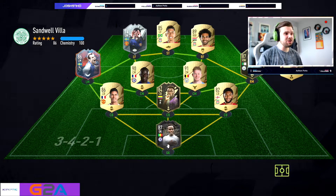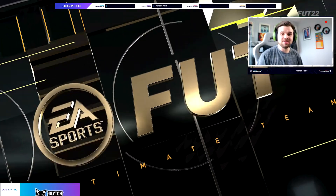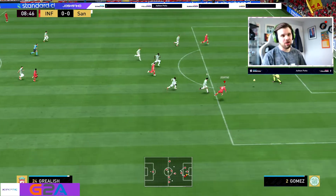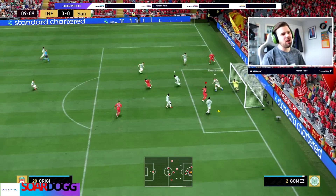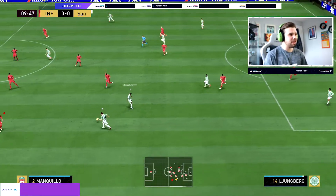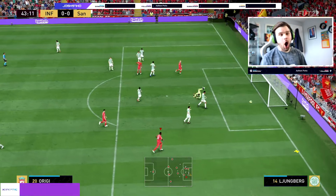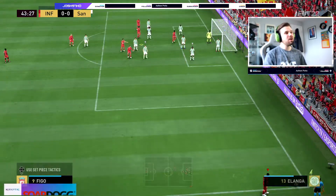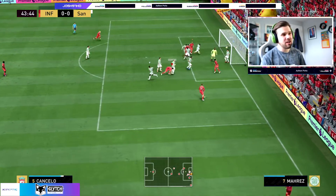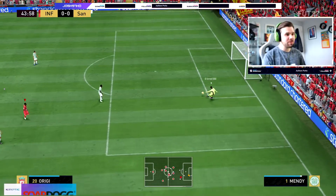So here we go, match number one against a very weird team at this stage of FIFA, but we'll take it. Hopefully we'll get some goals with Grealish. Lovely ball — let's have a dig. Grealish, keeper comes out — oh my God, there's a force field around the goal! But great first attempt from Grealish. That would have been lovely if he could have got a goal. The skills are coming into play, the dribbling, the pace — everything about him felt really good there. I have noticed he does feel quite strong and tends to stay on his feet when being challenged.